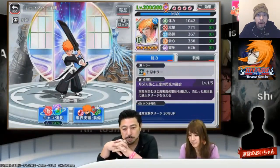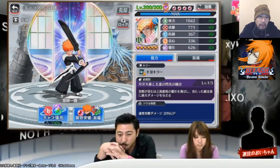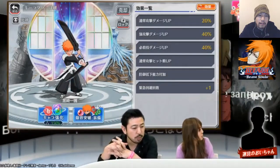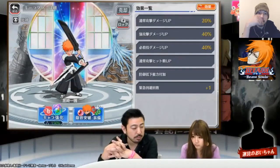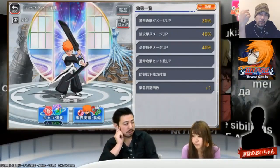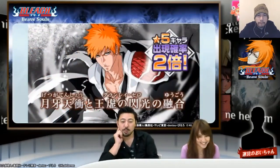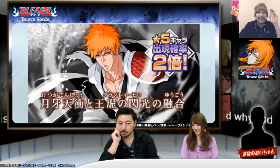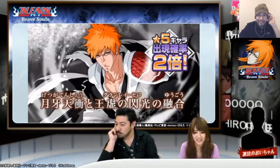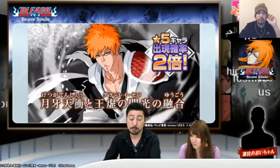Look at this Ichigo - damn, he looks badass. The dual wield! He doesn't have that many upgrades - he only has Flurry as his main thing, Devastation for his special, and 40% strong attack damage as his Brute Berserker. People were kind of saying they were a little bit disappointed in this character just from his numbers. But this gameplay is what will tell the truth. Notice that he's ranged on everything.